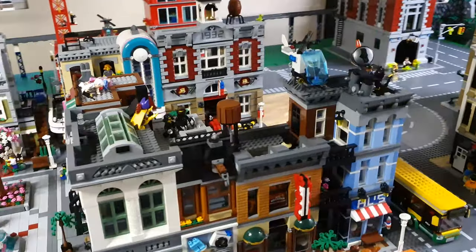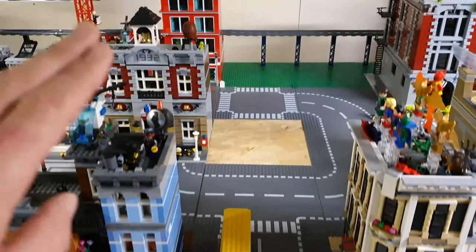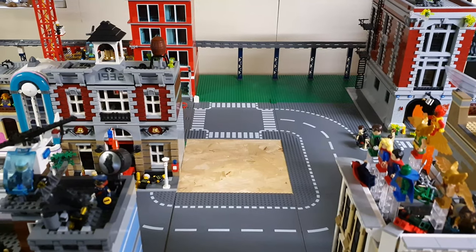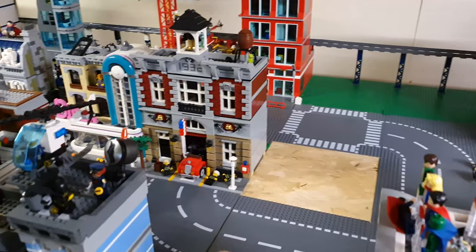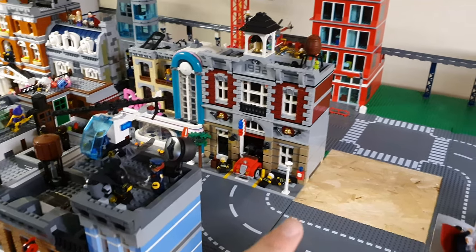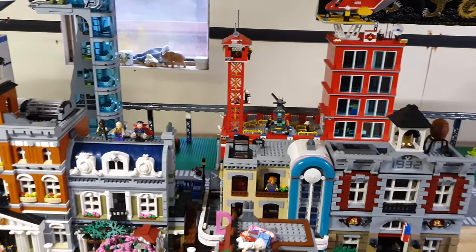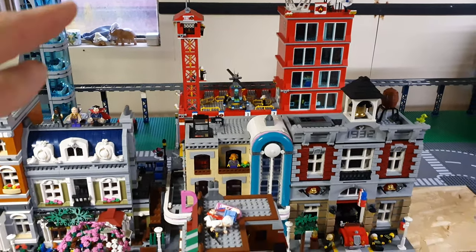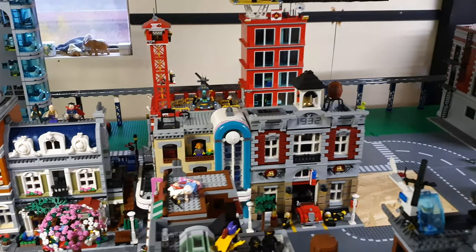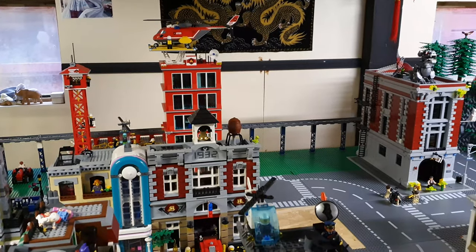Moving on, I put a gap here for a road, and that's where last year's modular — the garage — will go, which will fit perfectly next to the old firehouse. The garage has an open front diagonally so it's perfect for cars to come in and out. The new modular bookstore that's coming out is beautiful — I'll probably get two of them eventually since you can separate them. I think I'll put the bookstore and apartments where the diner is. The diner has an unusual colour scheme and might sit somewhere in the back line — but you have to experiment to see what works.